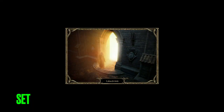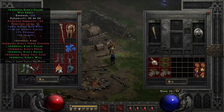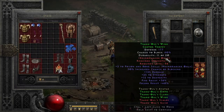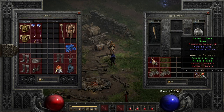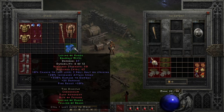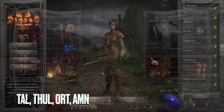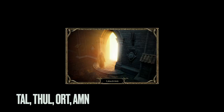Another thing I do is group set items together, just in case people are looking for multiple set items — so I always know where to look. I have a Tal Rasha set, IK set, Trang-Oul's, and then Angelic and other set jewelry, plus some miscellaneous items like Laying of Hands, Nosferatu's, and Aldur's.